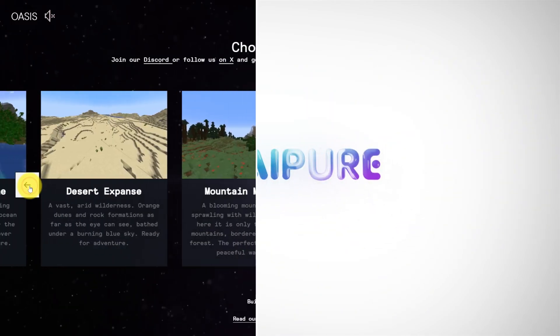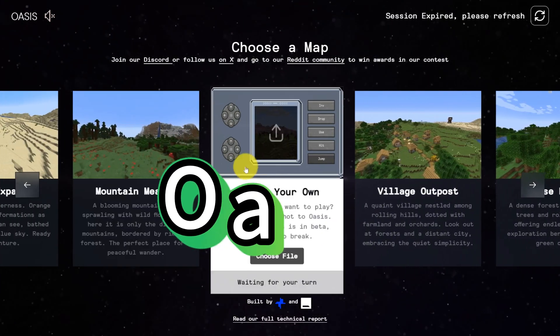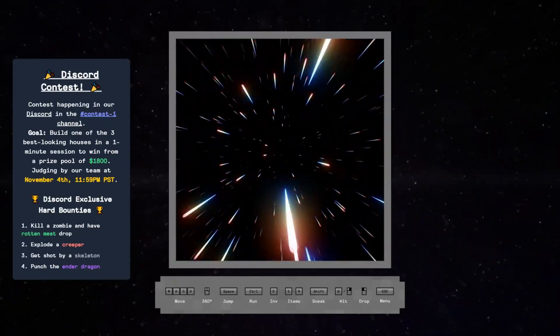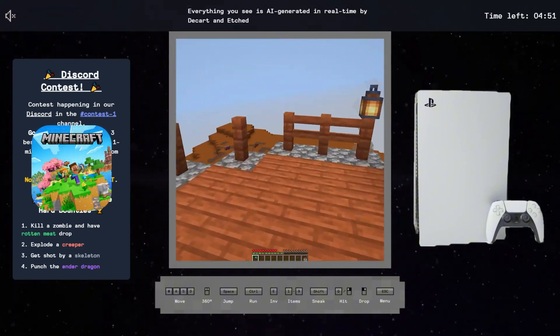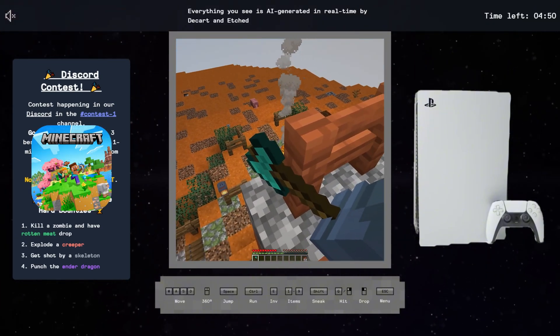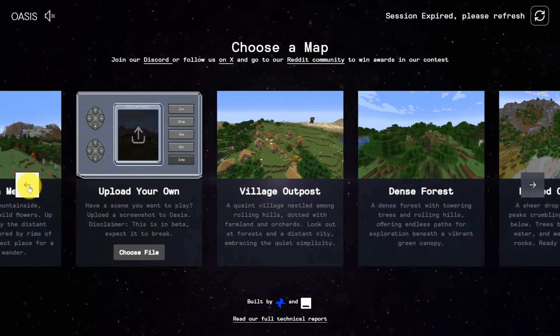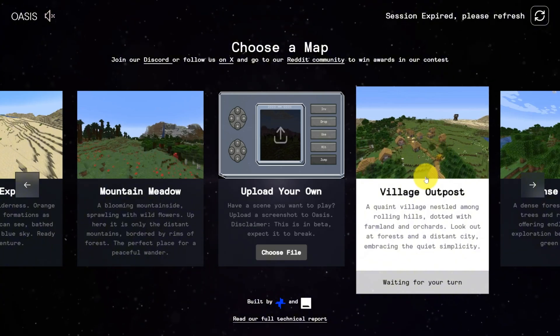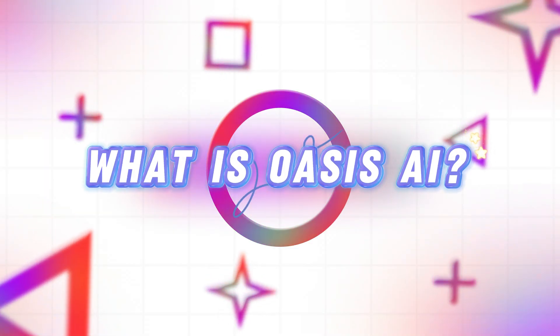Hey everyone, welcome back. Today we're diving into the world of AI-powered gaming with Oasis AI. Imagine playing Minecraft without needing high-end hardware, or even buying the game itself. That's what Oasis AI offers — a groundbreaking platform that uses generative AI to make gaming accessible to anyone, straight from a web browser.